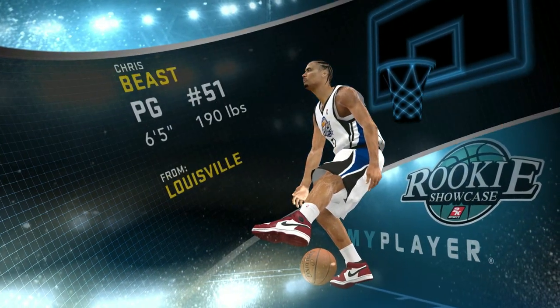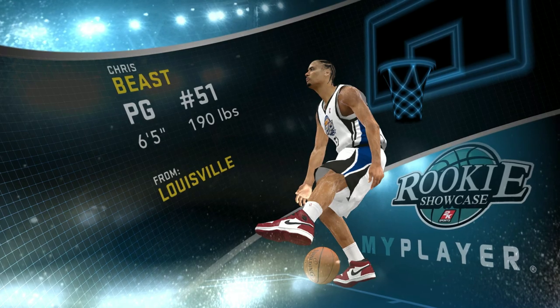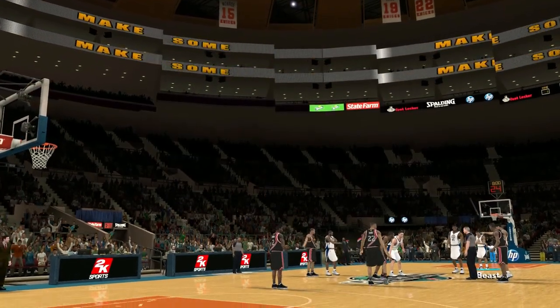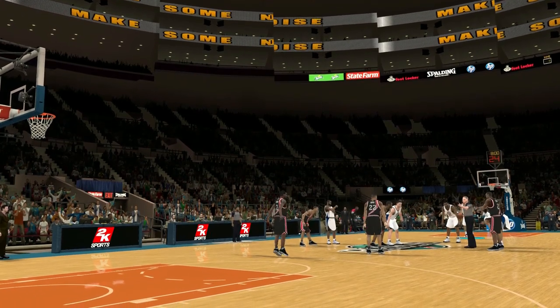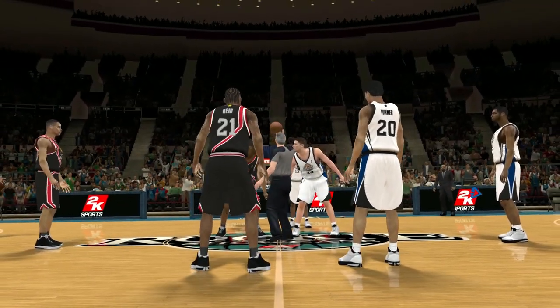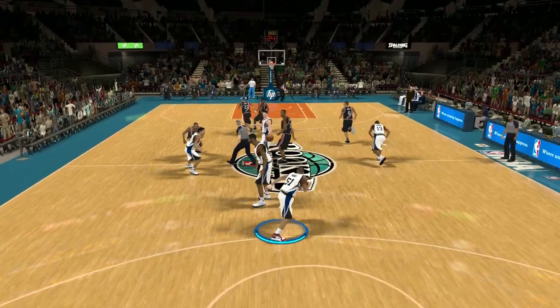6'5", point guard - Chris Beast. We rocking jersey number 51, just like the next-gen My Career series, bro. A big guard, a beast at that. Let's go. Without further ado, we here, man, for the tip-off. Getting it started, let's go.